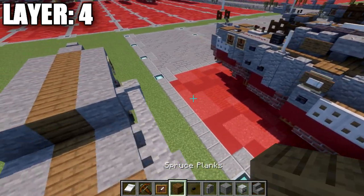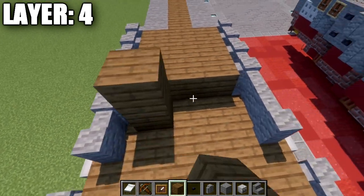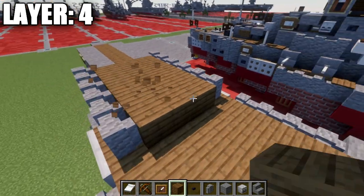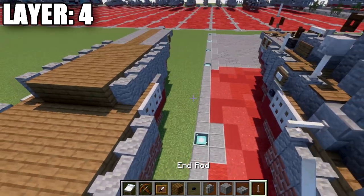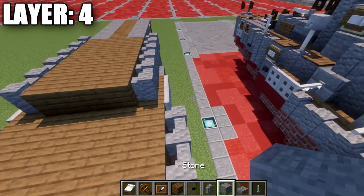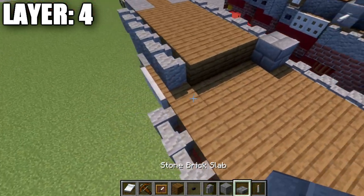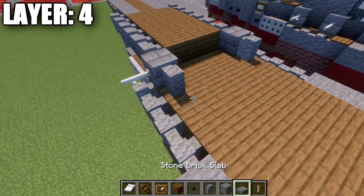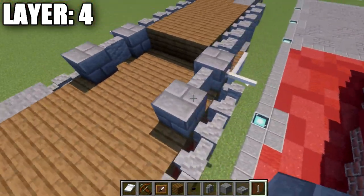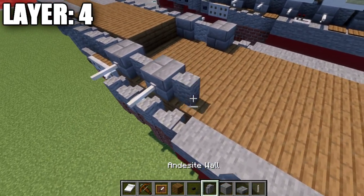When we get to this section, we're going to get into our secondary batteries. We're going to start off by placing down a stone brick block, followed by an end rod coming off it to the side — same thing on the other side. We're going to place down an andesite wall to both sides, then another stone brick block on both sides with an end rod, followed by an andesite wall again, and another stone brick block.